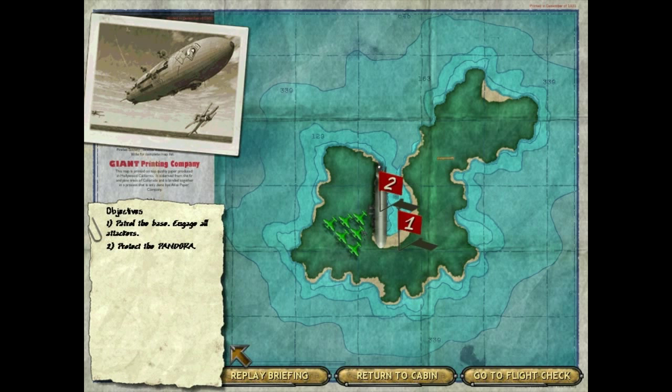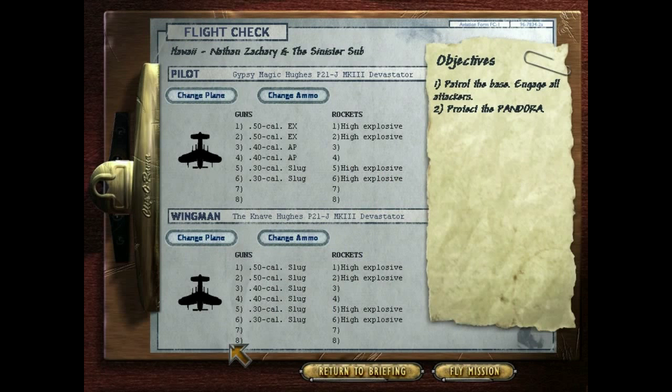And Betty, your turns are good, but watch those climbs. Gotcha, sir. Short and to the point — that's unusual for Nathan's Zachary. So you see our wingman's got the Devastator. That should be Betty, I think.